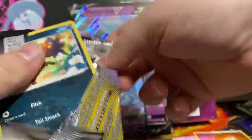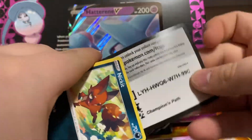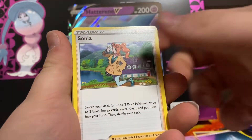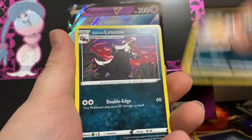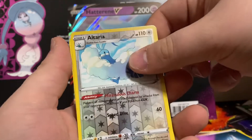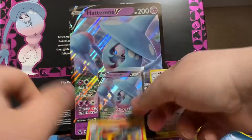Second pack. Let's get right into it. We got a Dark Energy, Sonya, Vic Taney, Absol, Nickit, Roly Coly, Scraggy, Galarian Lion, Weedle — ooh, reverse rare Altaria! I will sleeve that one. And Scenta Scorch.